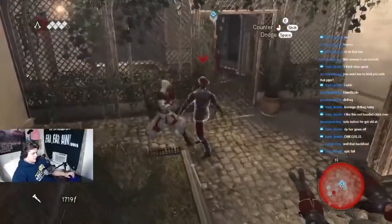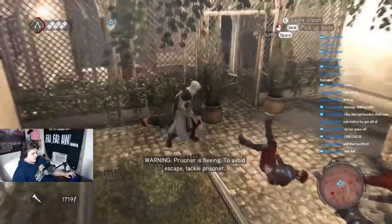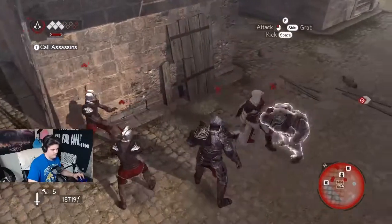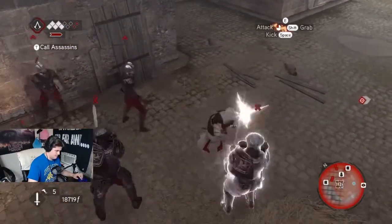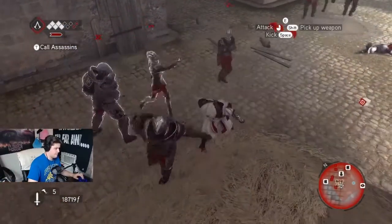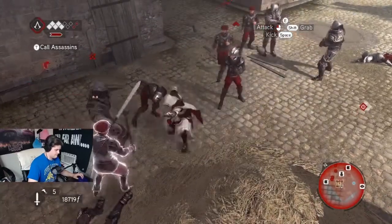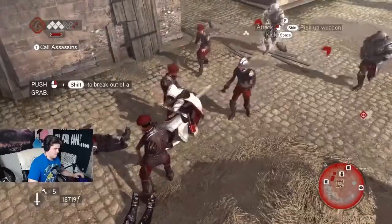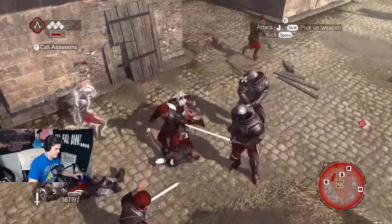Assassin's Creed Brotherhood also comes with more difficult opponents — either bosses or super armored guards, as opposed to just the normal foot soldiers. For them, the counter kills don't work as effectively; it does take down a little bit of their health. The combo kills, again, don't work as effectively either — it does take a little bit of their health.